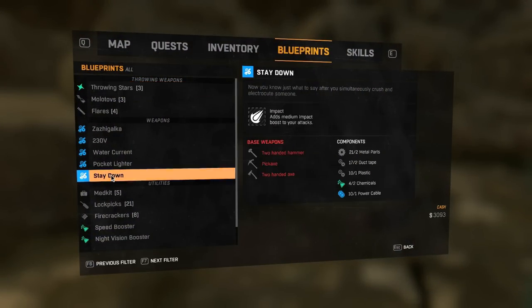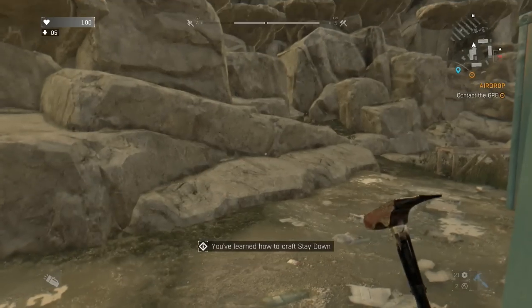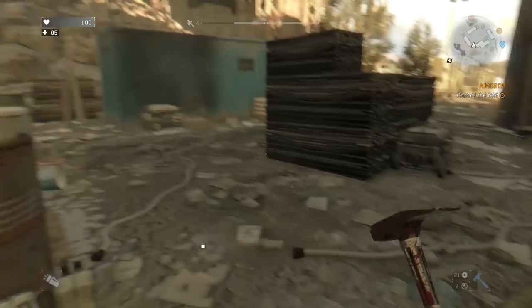We learned how to craft 'Stay Down' — that sounds pretty awesome. What does Stay Down do? So with two-handed hammers it adds impact to your attacks. That sounds awesome. We just need to find a two-handed weapon.